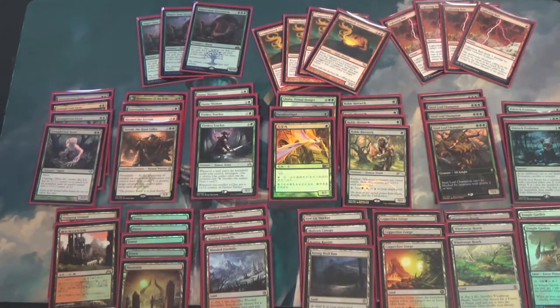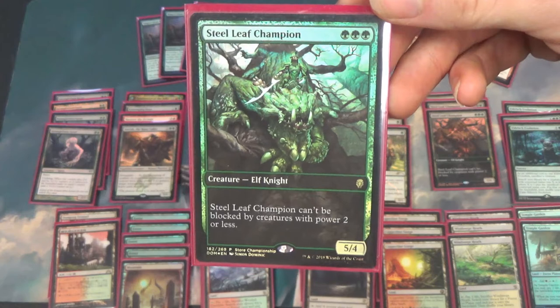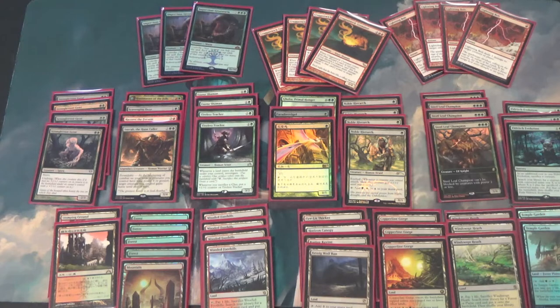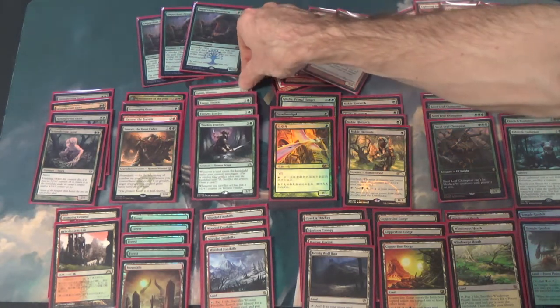You are a toolbox deck at your core, and as strong as the Cremator package is, the plan A of the deck is the Steel Leaf Champion sort of beatdown. You're a mono-green deck that's just trying to kill someone really hard, but you do get to play a lot of good red cards such as Lightning Bolt, Cremator, and even things like Huntmaster of the Fells and Hazoret the Fervent.